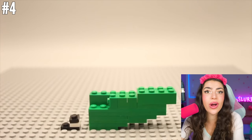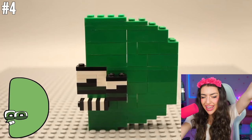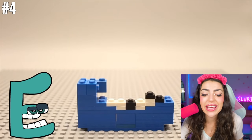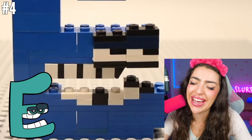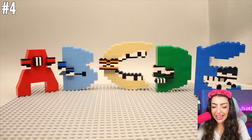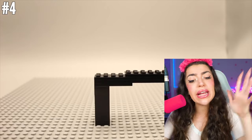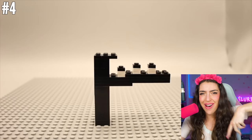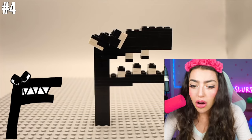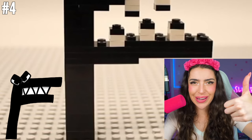Now we have a green character — which letter do you think it is? What comes after C, family? A, B, C — D! And we still have one more letter and it's the color black. You know this is the letter F. This one looks like the craziest one yet — I know it's supposed to be spooky, but that is some good LEGO making. I love it.